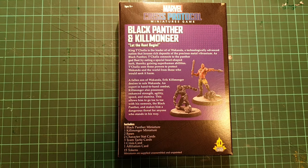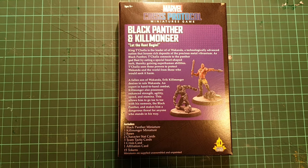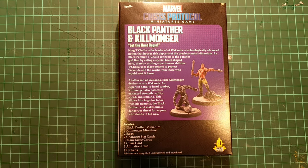King T'Challa is the leader of Wakanda, a technically advanced nation that houses rich deposits of the precious metal vibranium. As Black Panther, T'Challa connects to the panther god Bast by eating a special heart-shaped herb, therefore gaining superhuman abilities. T'Challa uses these powers to protect Wakanda and the world from those who would seek it harm.